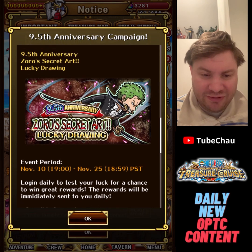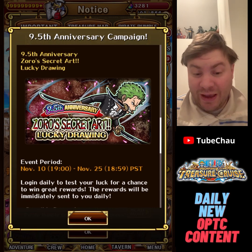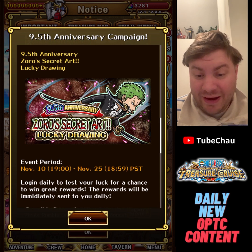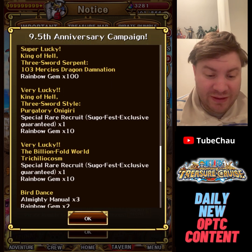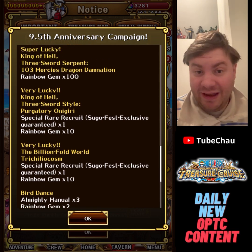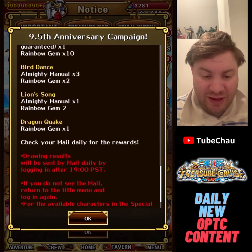We'll also have a Zorro lottery — this is becoming like a half anniversary tradition. We had it last year as well; then it was for the legend Zorro, then we got the anniversary Zorro, and now we're getting the Film Red outfit Zorro. Not the best top rewards, but nobody really gets that anyway. At the bottom it's the same as usual — a few gems per day extra.